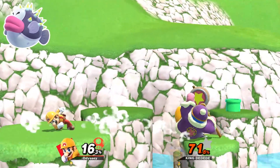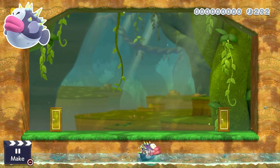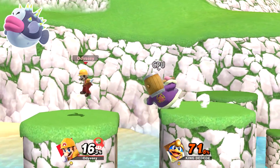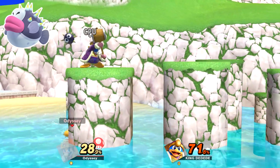The Pork-A-Puffer will be represented by a big purple Dedede who spams inhale, obviously referencing the Pork-A-Puffer's main form of attack. The stage would be specifically this part of Delfino Plaza, since I think it looks the most like a stage where a Pork-A-Puffer would be, and this would be an ace spirit.